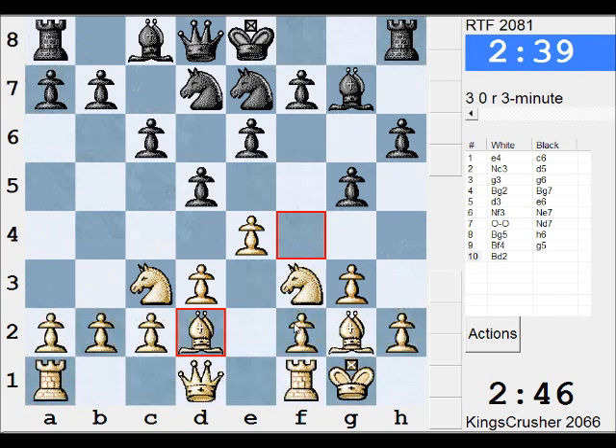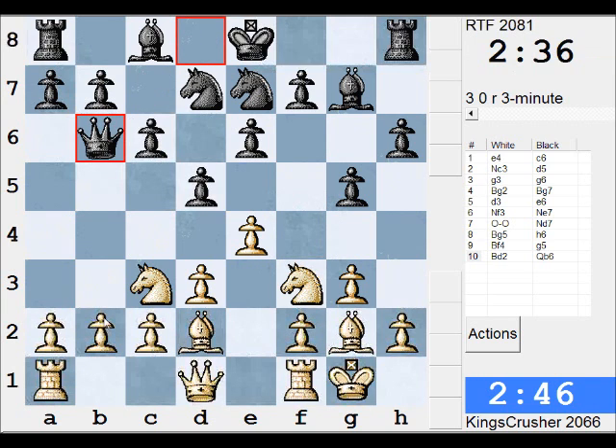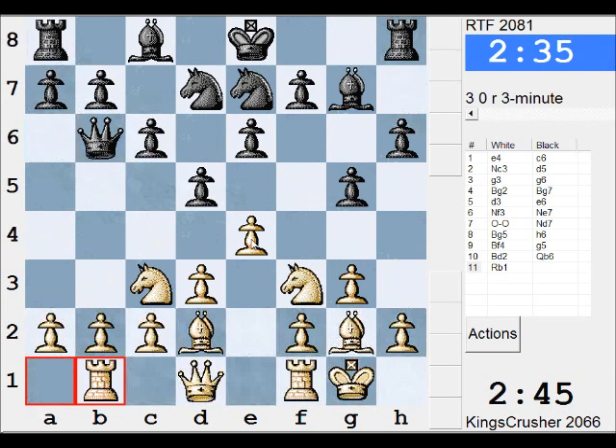Some weaknesses to play on. Second play takes and maybe d4 — offer a pawn to get into these dark squares.